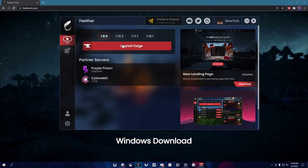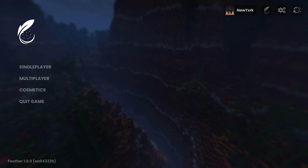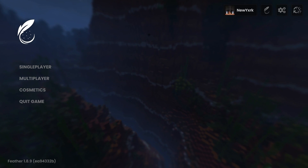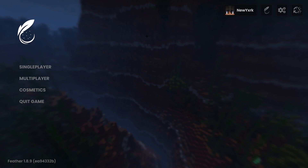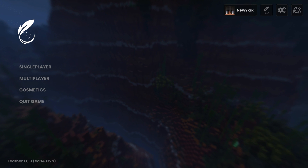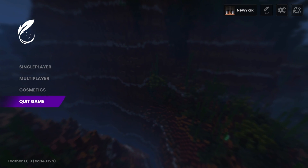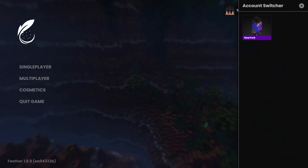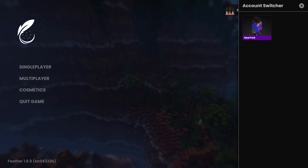Let's hop into Minecraft. Feather Client has just loaded up and as you can see, this is a pretty cool GUI. I'm not on Badlance by the way — I still love Badlance — but this GUI is so clean, it's actually on par with Lunar, I would say. Right here you can select your account. If you have multiple accounts, you can select them, and it has a nice preview of your account skin.